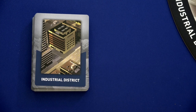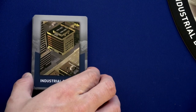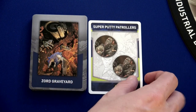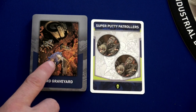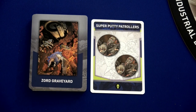Most likely one of those locations will become panicked this round, because what we're going to do is draw five cards from the deployment deck. We flip this over and see that this card says two super putty patrollers — this card tells us where they're going to be located. They're going to be located in the Zord Graveyard.